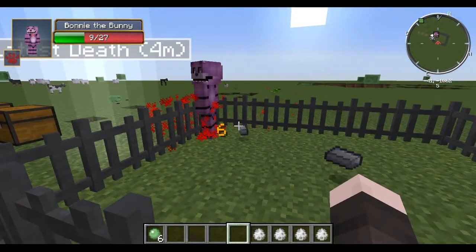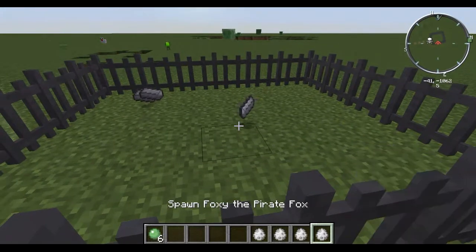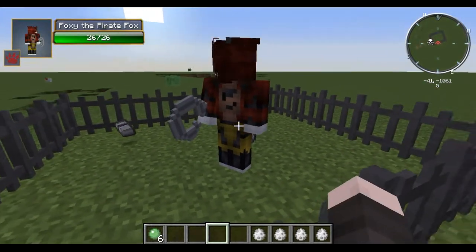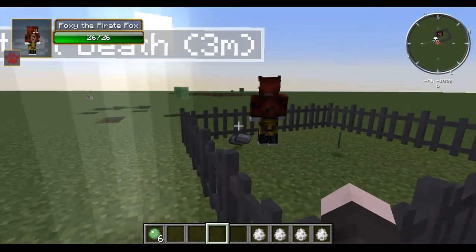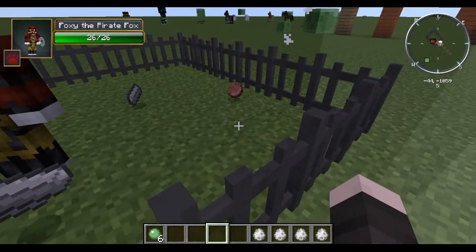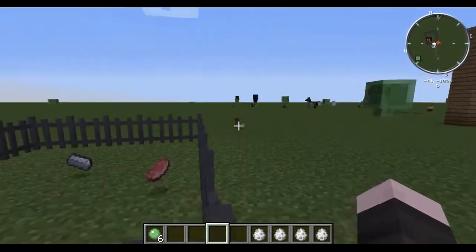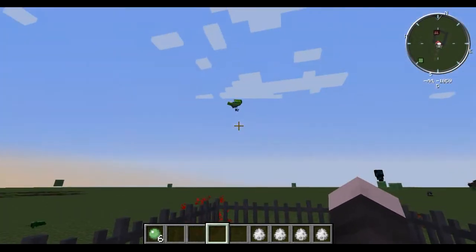Now Bonnie the bunny — that's not as freaky as the other ones. And now Foxy the pirate fox — that's freaky as heck, it's more freaky than the other ones. He's smart, he's not just going to walk into it.